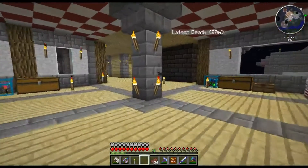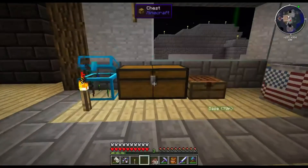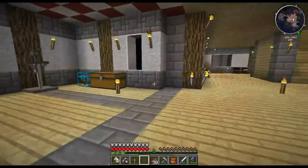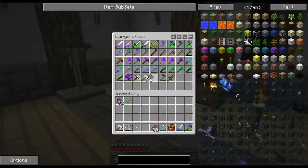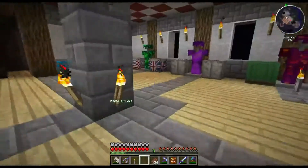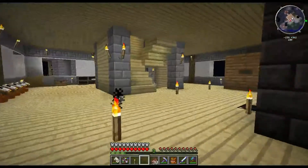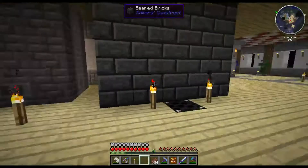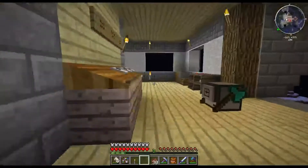First of all, our armoury has got chests in them now for armour — lots of different types of armour in here, and then weapons on the other side. We've also started looking at making the guns for the gun mod, which is pretty cool. As you can see, the sorting system is gone — that's now upstairs by our coke oven and blast furnace. We also have creeper repellent.